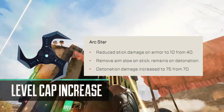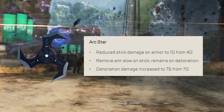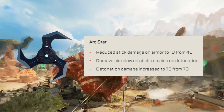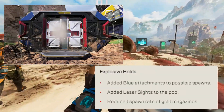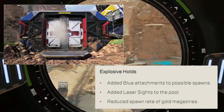Arc star changes: stick damage on armor reduced to 10 from 40, and the aim slow when you get stuck has been removed — so you will still be able to aim at normal speed until it detonates. This is a great change. Detonation damage has been increased to 75 from 70. Explosive holds now have blue attachments added to possible spawns, laser sights added to the pool, and reduced spawn rate of gold magazines.